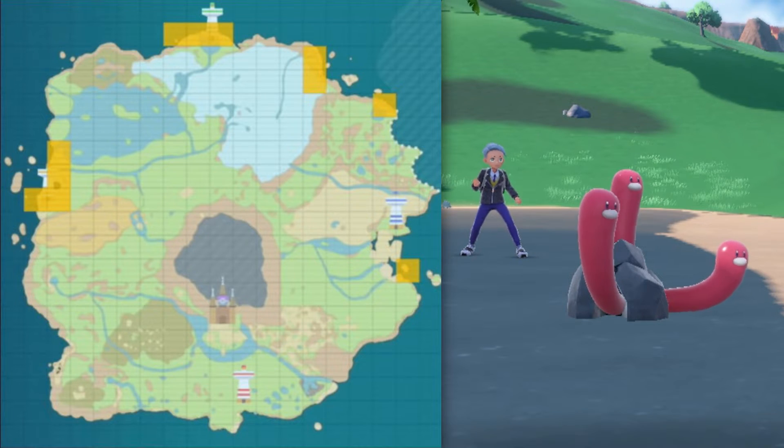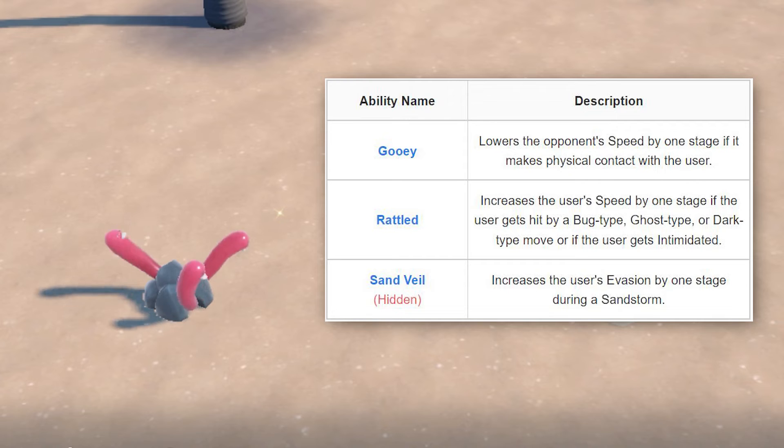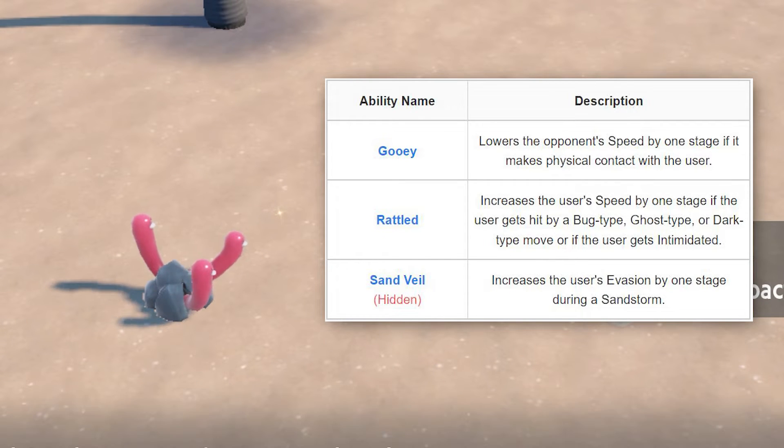You can also find Wug Trio in the areas shown on screen. Aside from the ability to lower its opponent's speed and increase its own speed, it also has the ability to increase its evasion during a sandstorm.